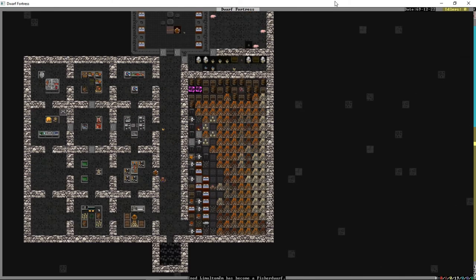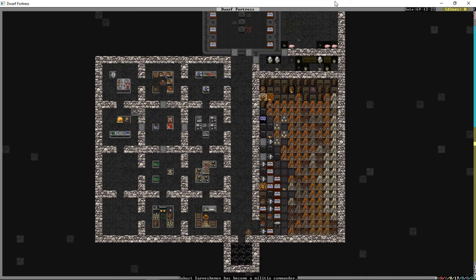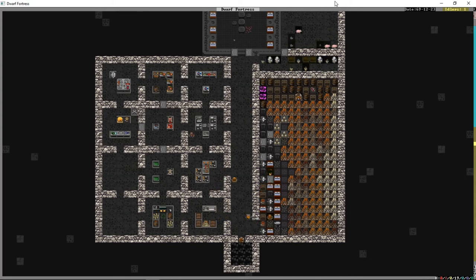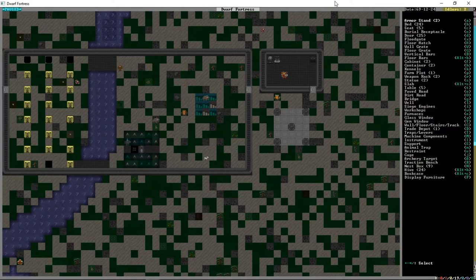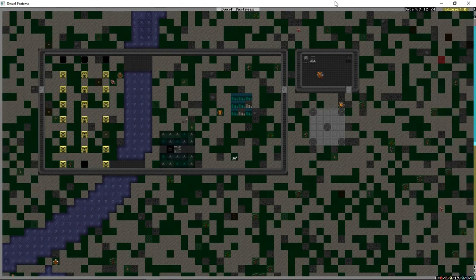We might actually have to build our second stockpile zone pretty shortly because we have a lot of eggs. Looks like we've filled up our food storage with basically just eggs and fish — a brilliant diet. We're going to build a well — the hotkey is L actually. We're going to have it built out of diorite blocks, a pecan wood bucket, a pigtail rope, and a mechanism. That's why we didn't sell our ropes — we need those.